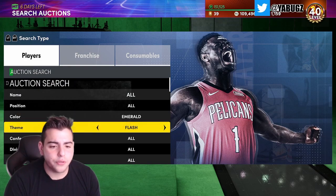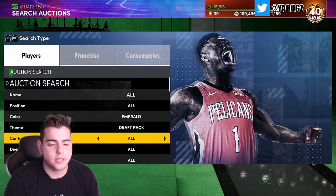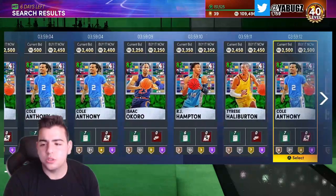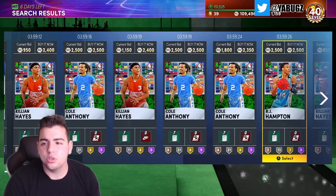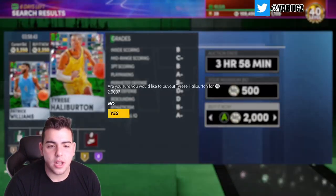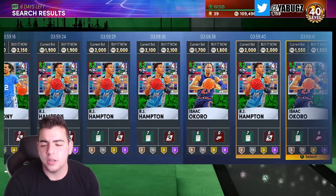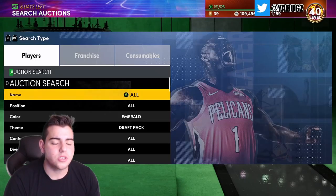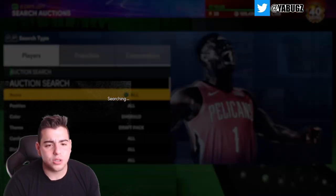Let's check out another filter — the Emerald Draft Pack filter. All these cards actually go for a decent amount of MT. They're all at least 2,200 or above. When you're on this filter, you want to look for guys with a buy-now of 3 or below. That right there was a snipe — you can literally sit on this filter all day and make 1k profit every single time. RJ Hampton at 1900 — look for the better dudes though.